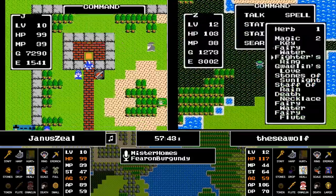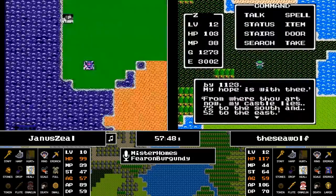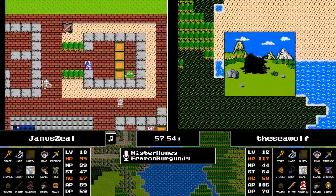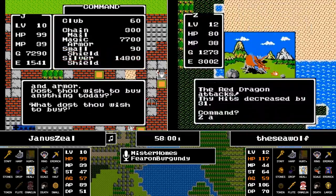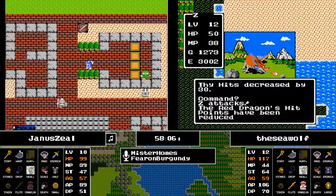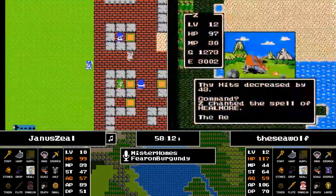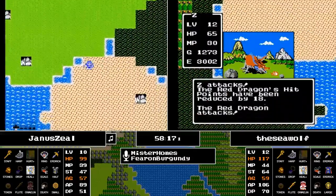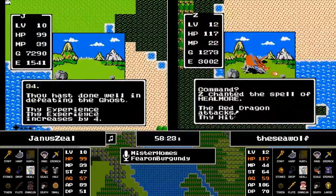He thought about it but opted against it, still holding 7,290 gold. He's actually very close to getting the Magic Armor if he can manufacture 410 more gold. Said no one in this particular seed ever — there's a Gold Man! He's sincerely hoping that enemy was a Gold Man. Blue Slimes — the great money-making machine.